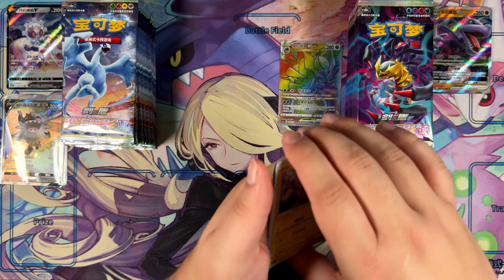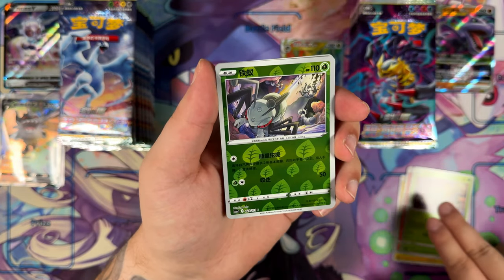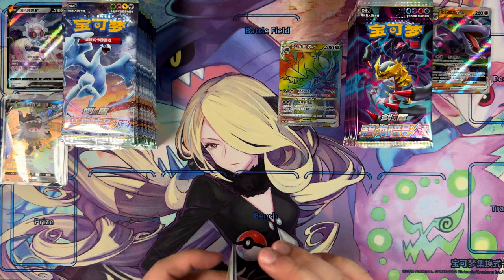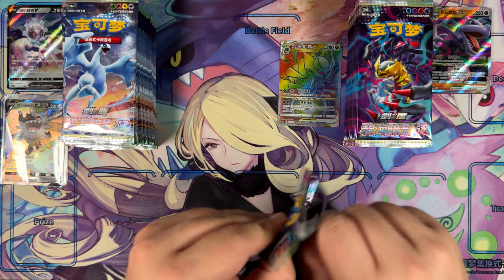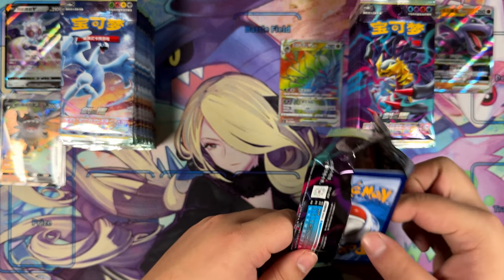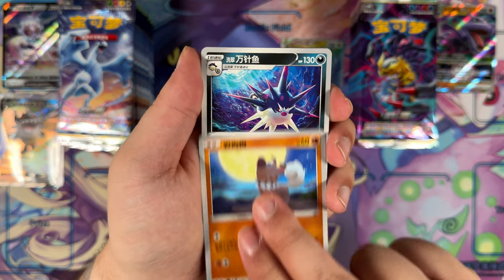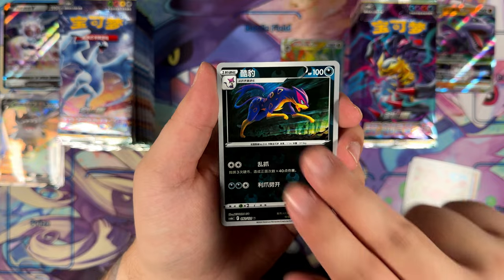They're probably not going to get high grades, but that's fine — I still like those cards. Let's see what we have here. Nope, just a reverse. Here's the Serena again. If we keep seeing the Serena common or uncommon, that might mean that Serena is actually in here as well. I could have sworn Serena wasn't in Paradigm Trigger, but I might have been wrong — I might be misremembering things.